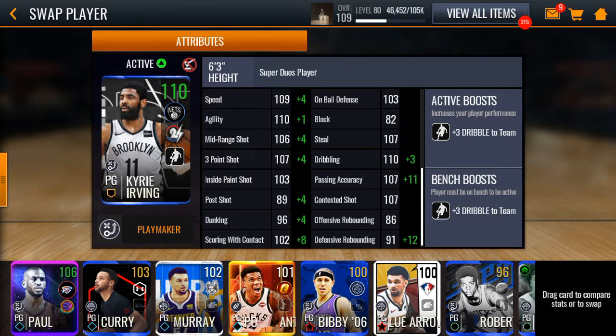He also gives out plus three dribble to the team, and his stats are actually pretty nice. He also has a boost from the players, jerseys, court, and coach too. Let's look at his stats: 113 speed, 111 agility, 110 mid-range shot, 111 three-point shot, 103 inside paint shot, 93 post shot, 100 dunking, 110 scoring contact, 103 on-ball defense, 82 block, 107 steal, 113 dribbling, 118 passing accuracy, 107 contested shot, 86 offensive rebounding, and 103 defensive rebounding.